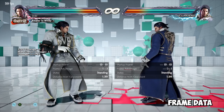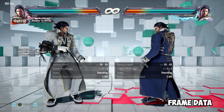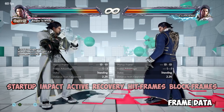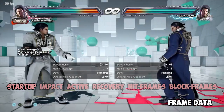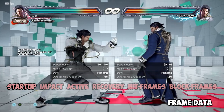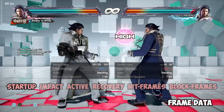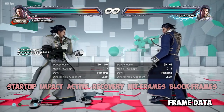Frame data. There are 60 frames in a second and fighting games are built around this principle. Moves are broken up into different sections: startup frame, impact, active, recovery, and there are also hit frames and block frames. Startup frames are the amount of frames it takes for a move to become active. For example, using the single jab, you'll see startup frame 10 — meaning there were 9 frames up until the point where the punch was then considered active. Active frames are where it is a live hitbox, physically attacking the opponent.